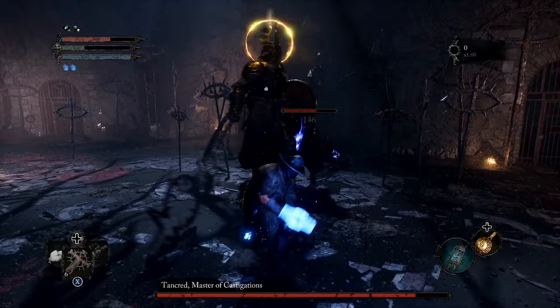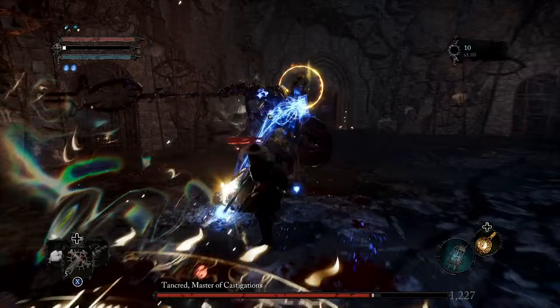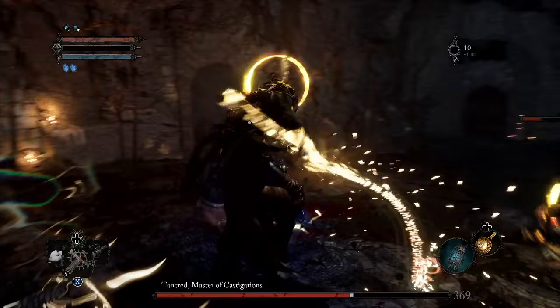You're going to see me try to use some strong attacks when I can — some charged strong attacks. If you can land two or three of them normally you can stagger the boss and land a critical strike on him. Obviously it's a risky game going for them because you can get hit.